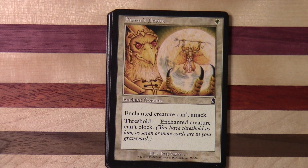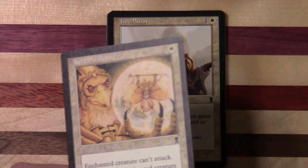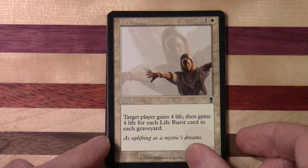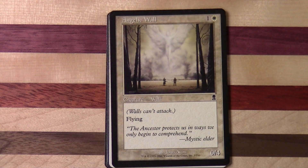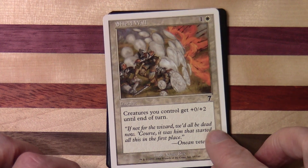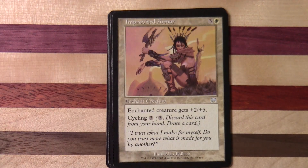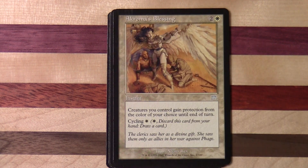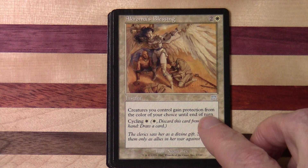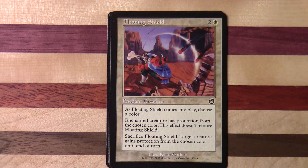It's funny to see all these quirky abilities which have relevance for the set they were printed in and for drafting. And then there are things like these lockdown white spells, which are variants of spells we're more familiar with — Pacifism-type effects. Oh, Glory Seeker — one and a white for a two-two. It's Blessing. You can see another one: tap — each player loses one life for each swamp he or she controls. Floating Shield.